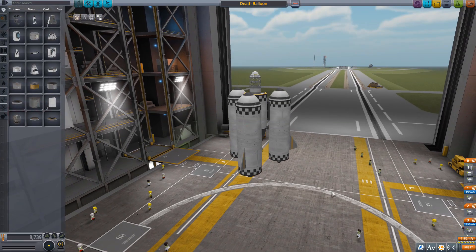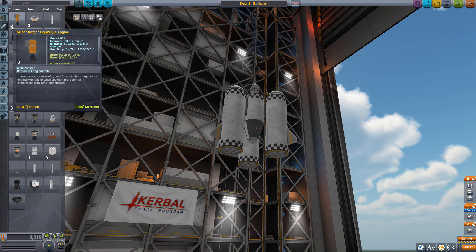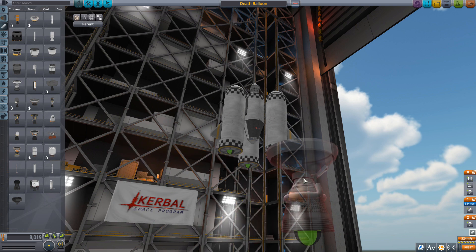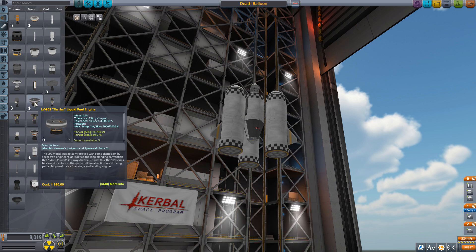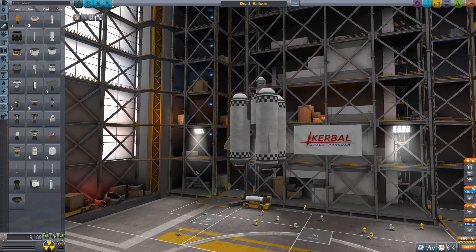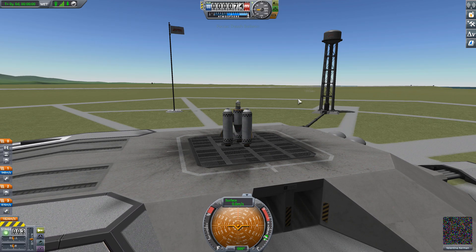More thrust — let's try bigger engines. The Terrier engine — I used this in the training scenario, this will work. With three Terrier engines we've got more power; we're just trying to lift a command pod and a fuel tank basically. We're trying to go straight up. Let's go to the launch pad and see. Strange Experiments hot air balloon test number two.